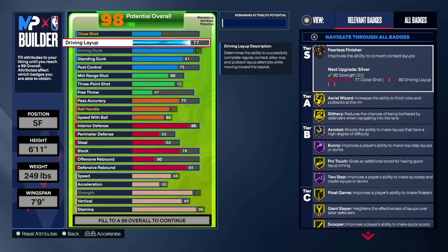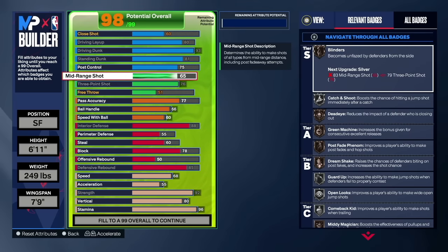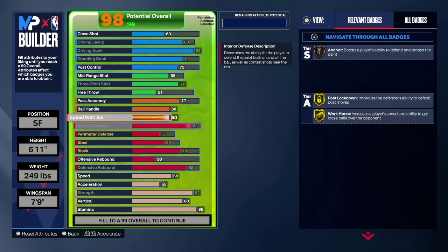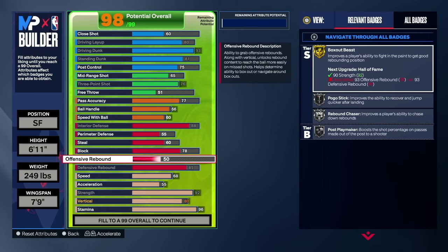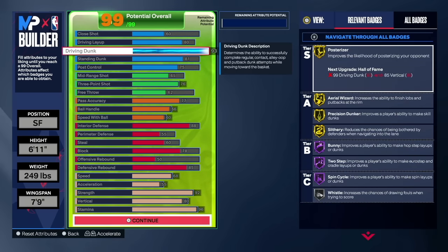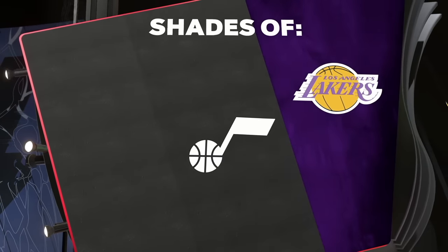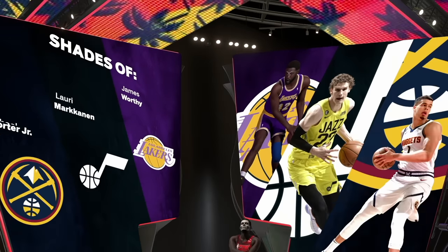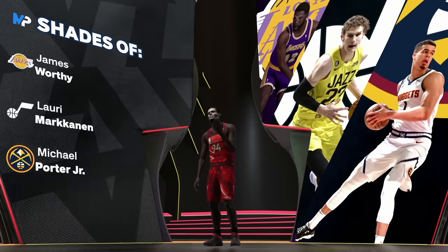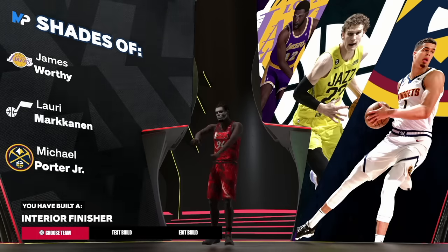Put the rest in post — about 75 for Unpluckable so when you're dribbling around you're decent. Driving layup at 80 for Fearless Finisher. Remaining points go into shooting and free throw. The build comes out as an 'Interior Finisher' — inspired by Giannis, same vibe. Perfect if you don't want to be a power forward or actual big but want to go against smaller matchups. Comparable to James Worthy, Michael Porter Jr., and Lauri Markkanen.